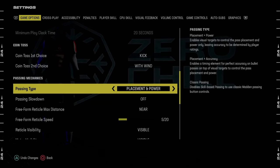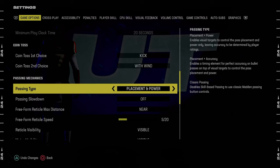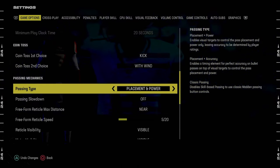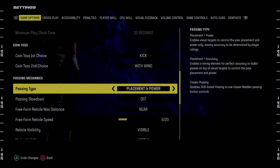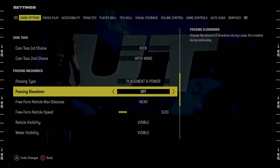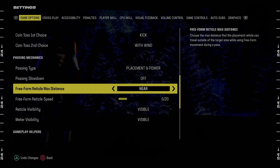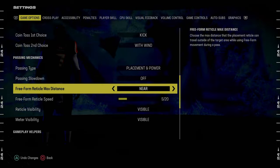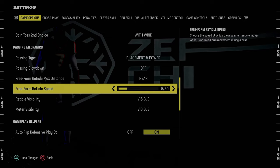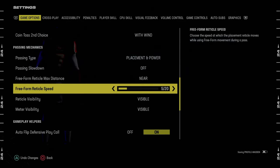For free-form passing, I feel like you have to use free-form passing in this game. I just don't think you can play on classic anymore, and they've actually made it a little bit more forgiving than it was last year. For passing type, what I recommend is placement and power. Passing slowdown is going to be off. Free-form reticle distance max — we're going to go near. I find this to be the best settings, and a lot of people use these settings actually. Free-form reticle speed is 5, 6, or 7 out of 20 — I like to recommend 5, and that's what I use.